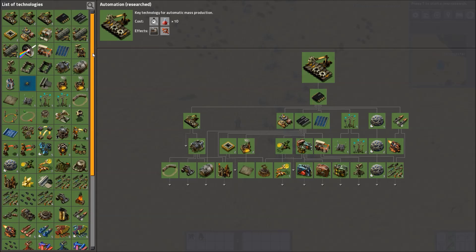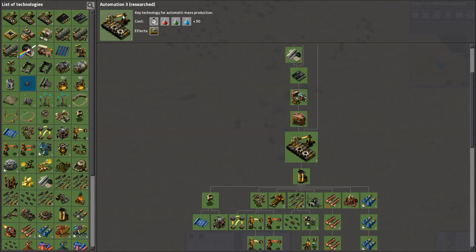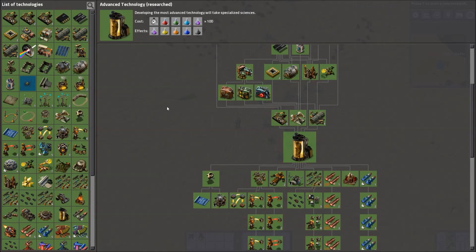As for research, you have your normal red, green, and blue techs which require those packs. Then your alien or advanced technology research, which normally would have just unlocked purple science, here unlocks all four of the new packs: logistics, production, robotics, and military science.